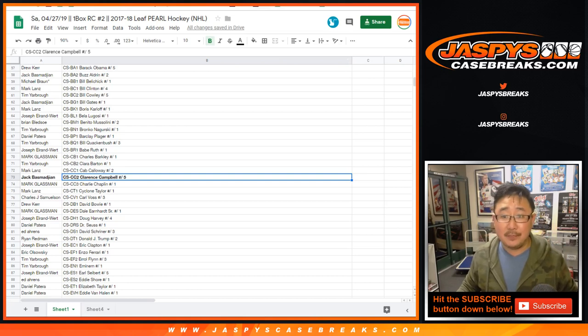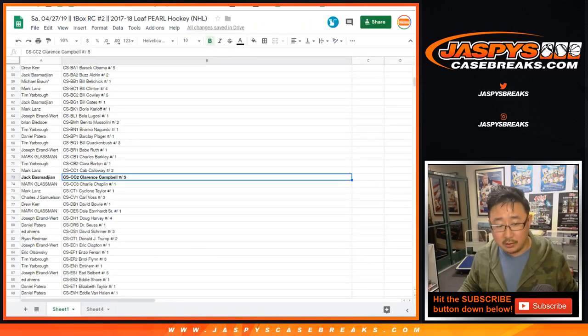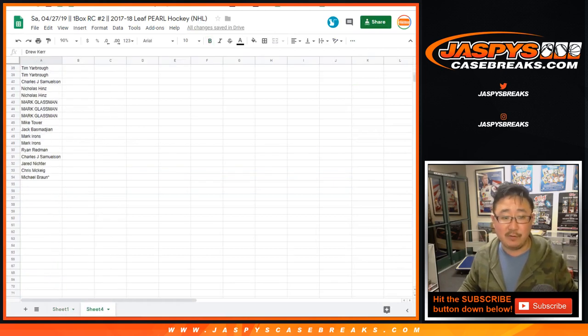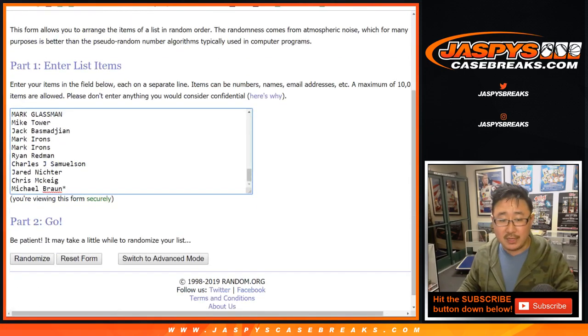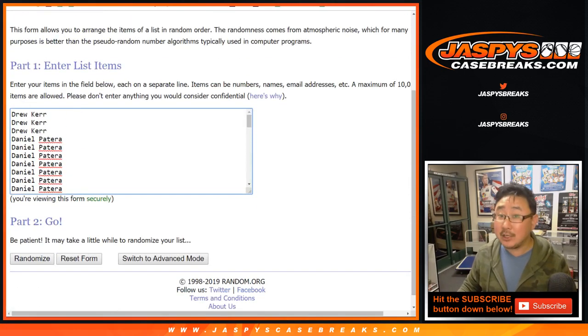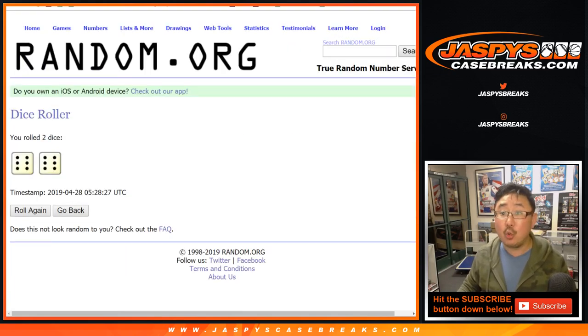Now let's give away some money. Mike Tower says the Campbell Trophy is given to Western Conference champions — there you go. Let's go to this other tab showing the original 54 names. It'll be a new dice roll — name on top gets $100 break credit, winner take all. Let's randomize that list a full 12 times.